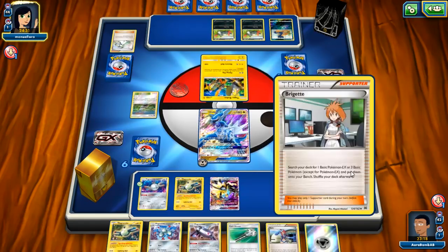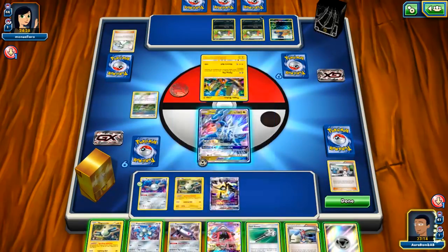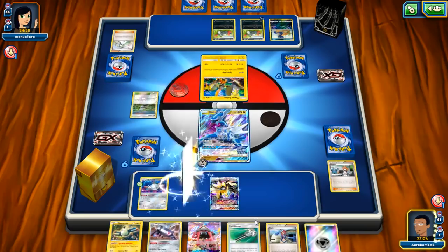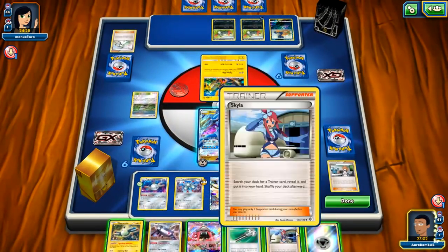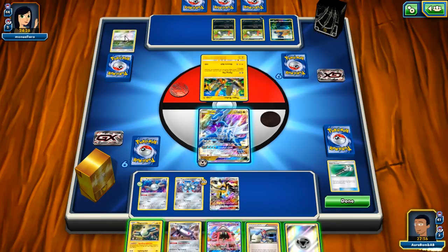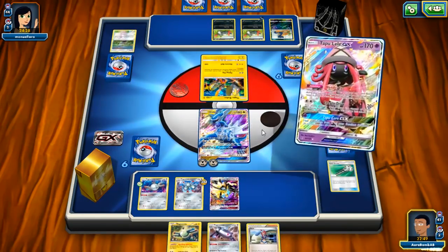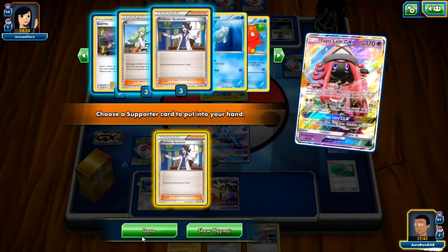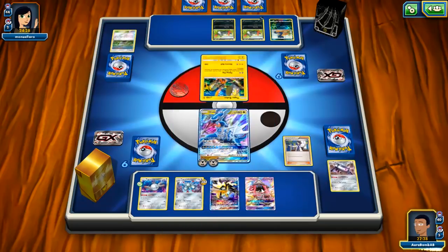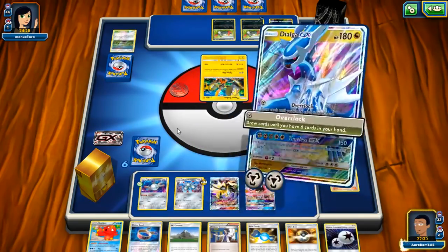We can get Rare Candy but it won't do much. I think I'm just going to toss the whole thing with Sycamore. If I play down Lele I'm putting myself in a vulnerable position — I should have used Field Blower. I literally do this all the time. I'll go ahead and play down Lele anyway. I want to get Magnezone this turn. I toss Octillery. Hopefully we can get a really good turn next turn — we'll play Sycamore and play down Mt. Cornet now.